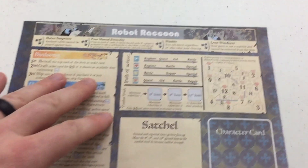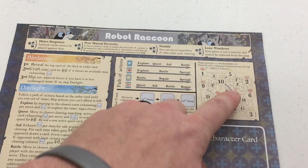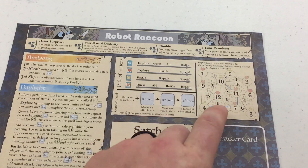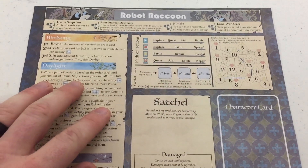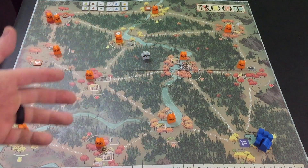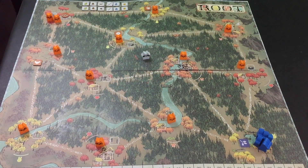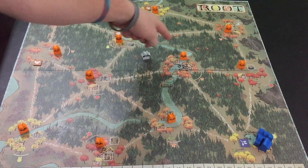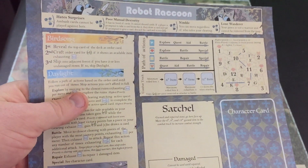Second, place your pawn in Forest A, between clearings 10, 11, and 12 on the player board. Forest A is right here. You'll also notice they've actually split a couple of the forests in half — where normally all of this would be one forest, B and G is technically one forest on the board, but in this case it's been split in half for the Robot Raccoon. He will start here in Forest A. Wherever the river is, it's considered two different forests for the purposes of the Robot Raccoon.